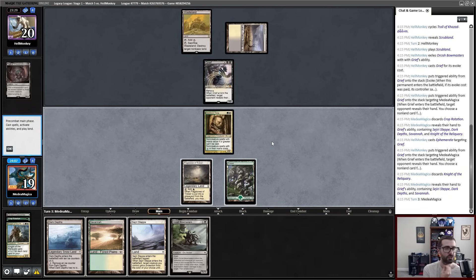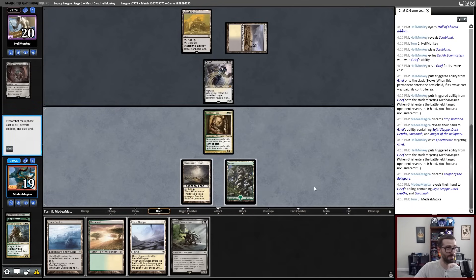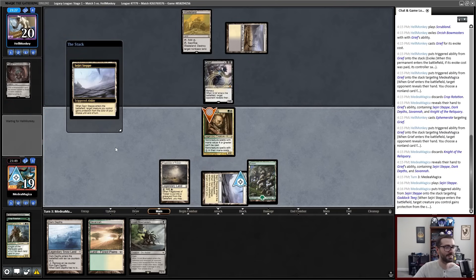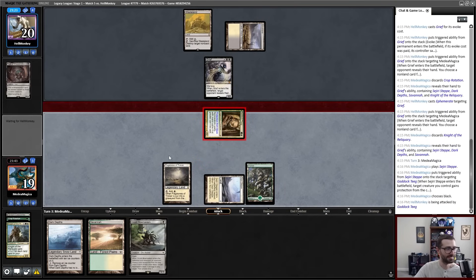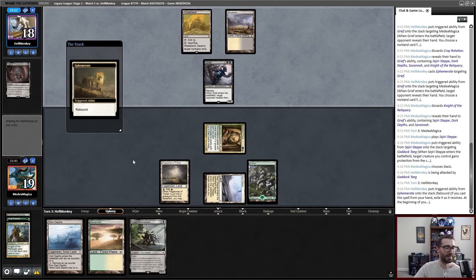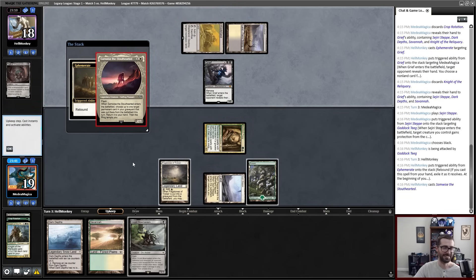Orcish Bowmasters — hey YouTube viewer, do you remember a turn ago when I said that my mana was bad and then I fucking drew the Orcish Bowmasters and lost my goddamn mind? Pepperidge Farm fucking remembers. Pepperidge Farm doesn't forget your fucking mana bases. Now the Bowmasters get taken. Oh sure, they're just gonna make it the ring bearer, and then blink that — sure. This only returns permanents so this just lets the ring bearer loot.